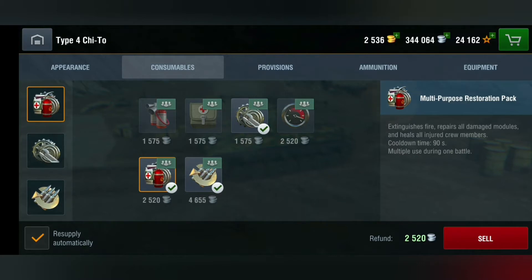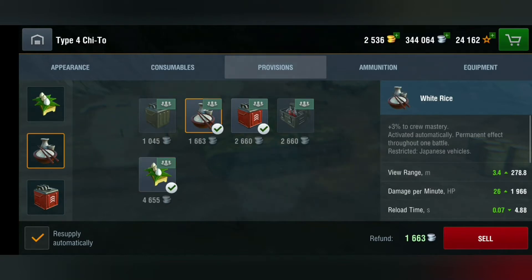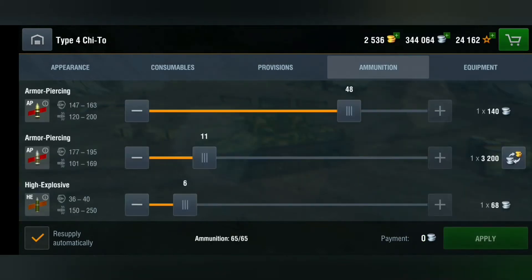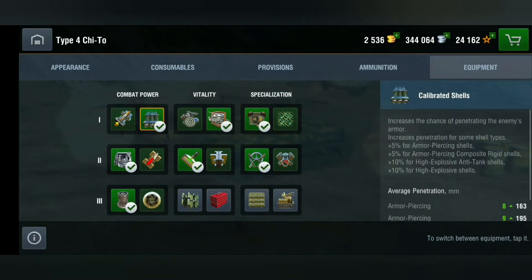Let's take a quick look at the loadout. For consumables: multi-purpose restoration pack, a repair kit, and adrenaline. For provisions, I'm using the white rice and improved fuel. As for ammunition, I'm using mainly AP because the penetration on this gun is quite nice at tier 6 — 48 rounds of AP, 11 of premium AP, and 6 rounds of HE.